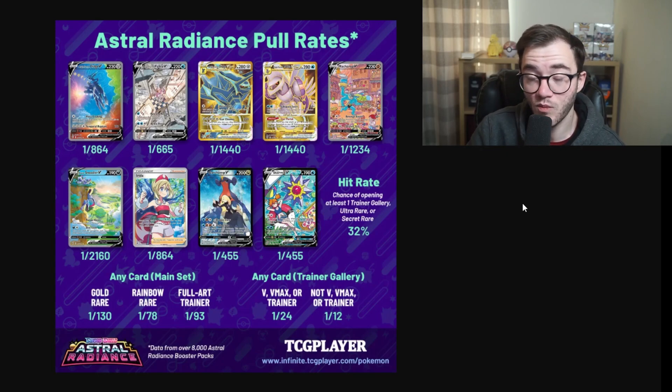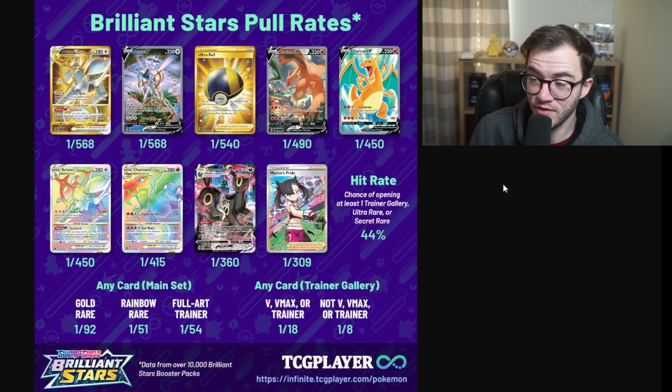The Machamp is the real winner here, reaching over a hundred dollars. As I said in the Lost Origin video, tough pull rates make some cards extremely desirable and help the set hold value for collectors chasing those cards. However, it does make single card market prices very high for these sets, especially for the big heavy-hitting cards when pull rates are that bad.